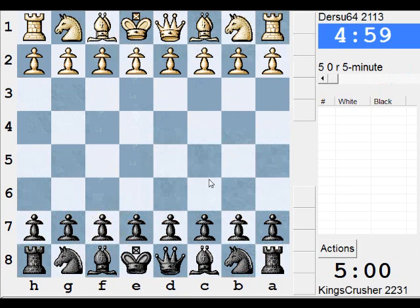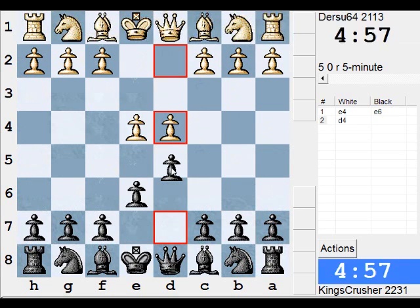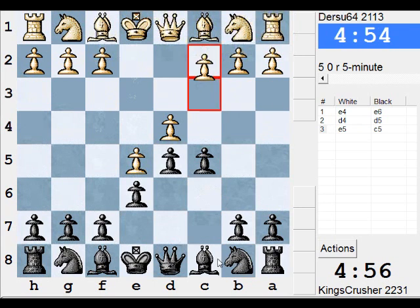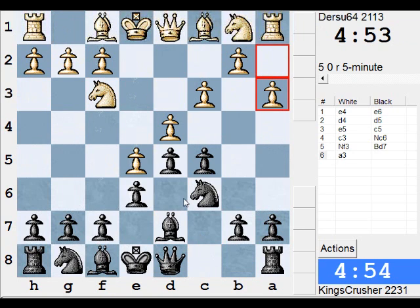Okay, let's have game two. I think a bit more solid this time in the opening — French. I think the right move is bishop d7. It's kind of flexible; forget about the bishop b5 stuff.